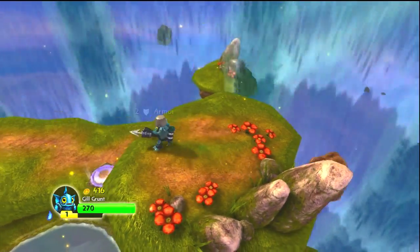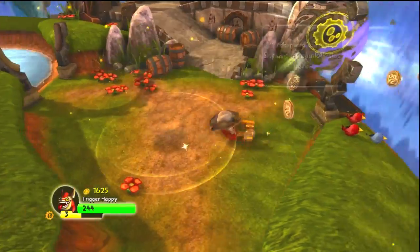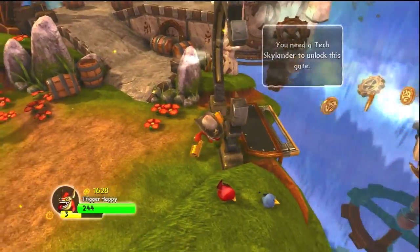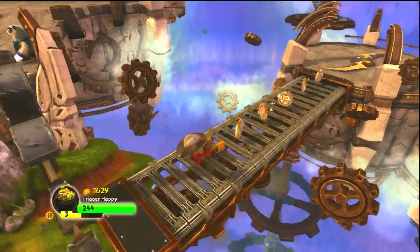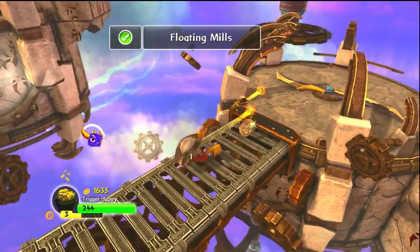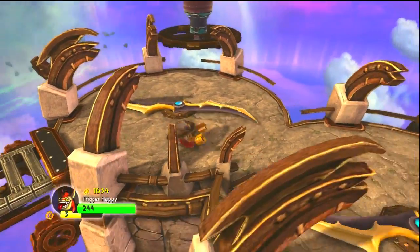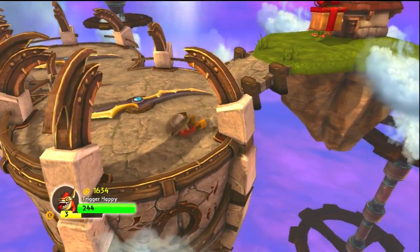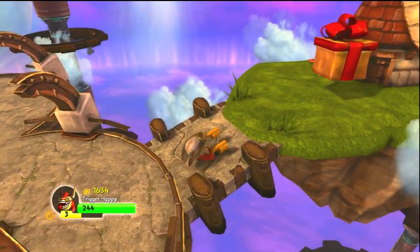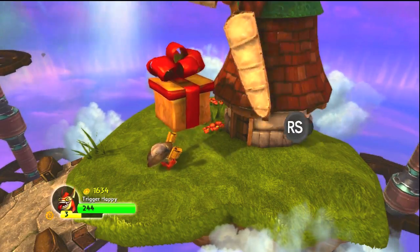Go ahead and equip that so you can look at it. Onto the third hat — let's go over to the tech Skylander. I'm going to use this dude because he's awesome, I love his voice, he just yells the whole time. So just go around and make sure you're not running into the blades that are rotating around. And here's the other present — just shake it up and we got another hat.